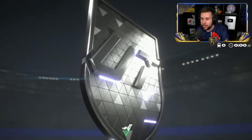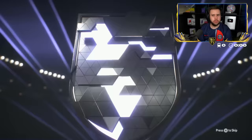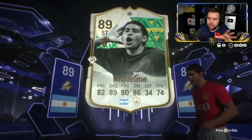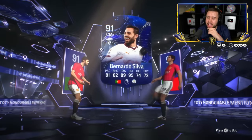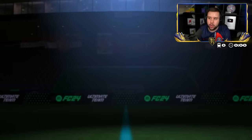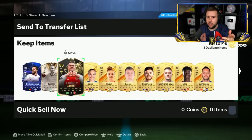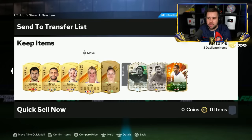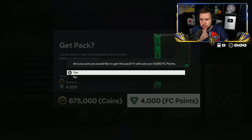Has he opened it? He did open it. Raquelmi, Bernardo Silva. It is quite worrying knowing Raquelmi is most likely the highest-rated icon in the entire pack. Larsen — he's already got two of them. How have you already got Xavi Alonso, Raquelmi, and Beasley? Nearly more FC points and coins — down bad with the coins.